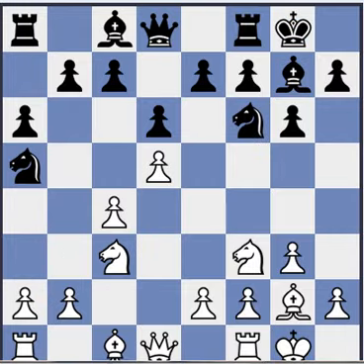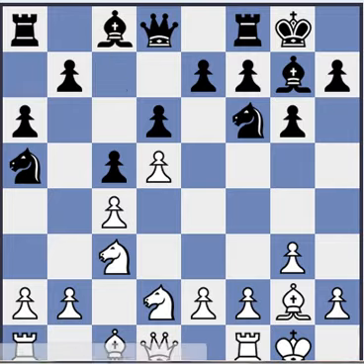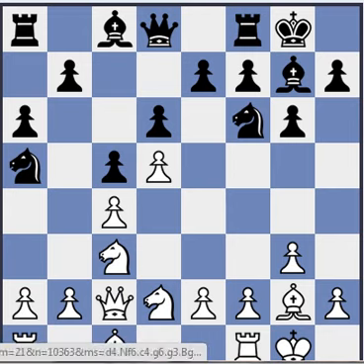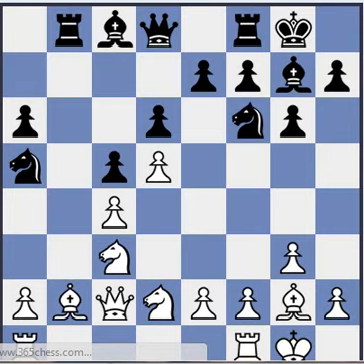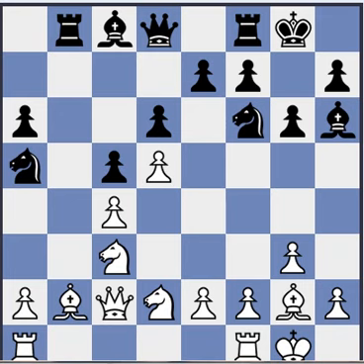Usually just Nd2, c5, Qc2, Rb8, b3, b5, Bb2, and an exchange on c4. Then Bb4, Bb6, and here f4.